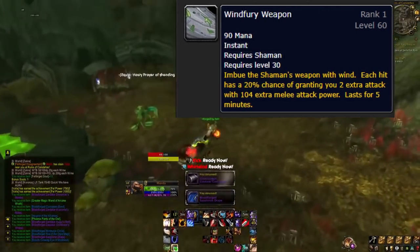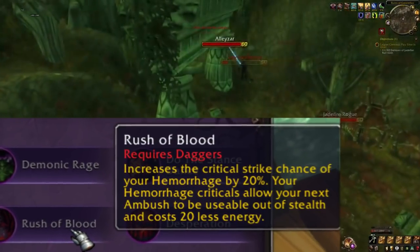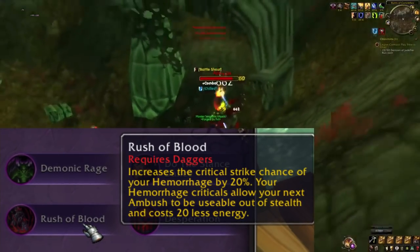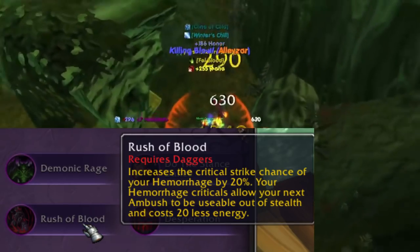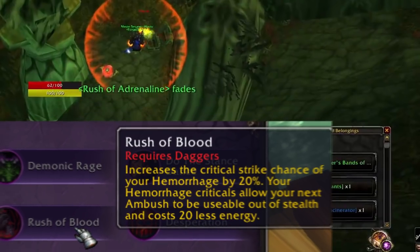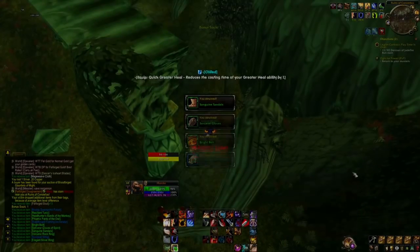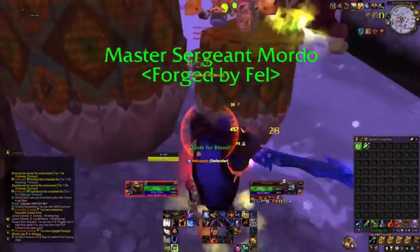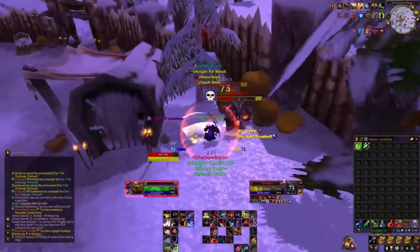Rockbiter can work. One thing you could choose is the Epic Enchant Rush of Blood, which not only increases the critical strike chance of Hemorrhage by 20%, but makes it so your Hemorrhage crits allow your next Ambush to be usable outside of Stealth and cost 20 less energy. This can be massive damage and you're essentially playing a Vampire build.